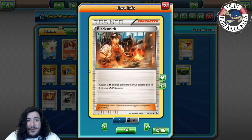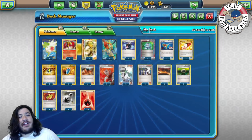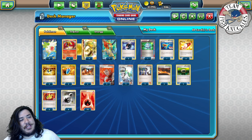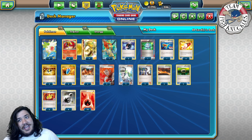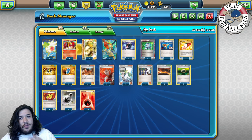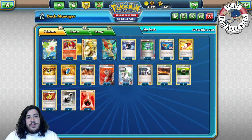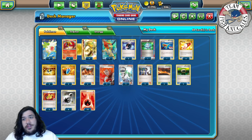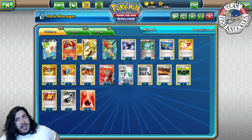Blacksmith attaches two Fire energy cards from your discard pile to one of your Fire Pokemon. I went a little crazy and put four in here - you could probably play three and be fine, especially with two Compressors. The plan is turn one get down two Ho-Ohs, Blacksmith one Fire energy onto each, so you have two attackers ready. Then all you have to do is Blacksmith and attach a DCE and start swinging for knockouts.